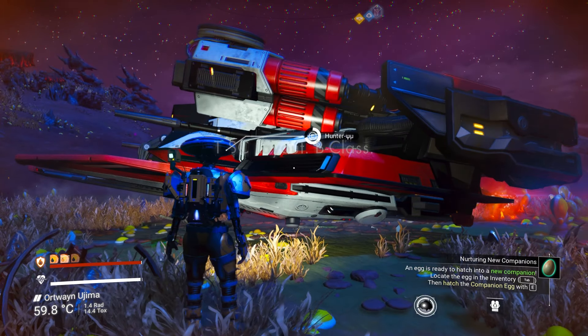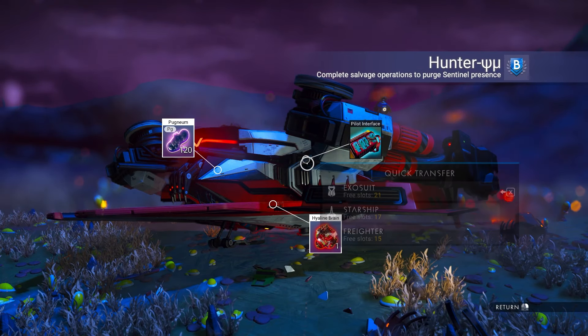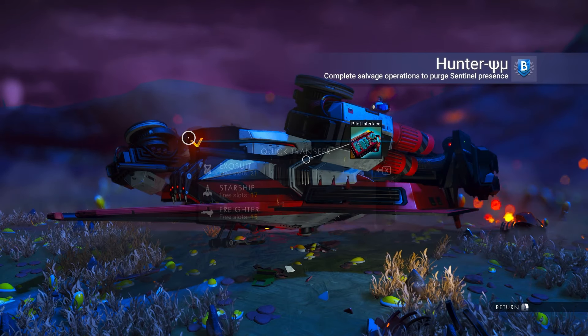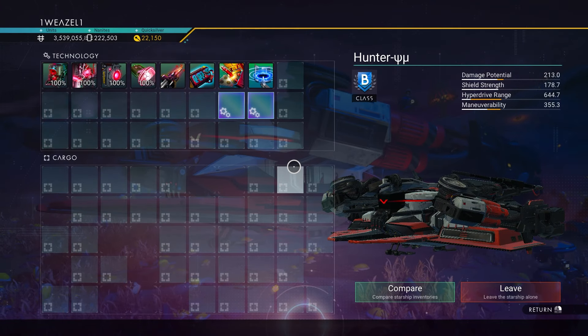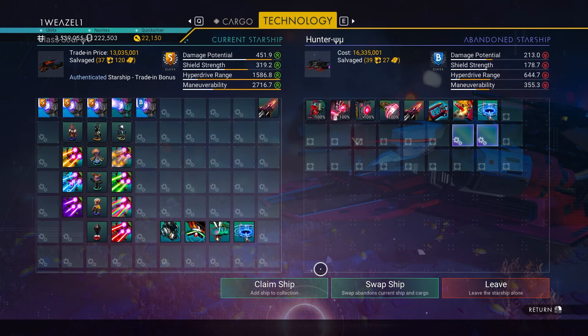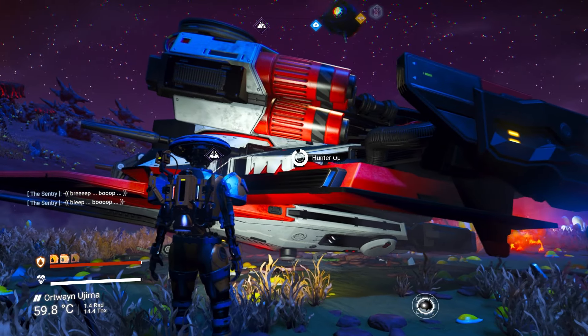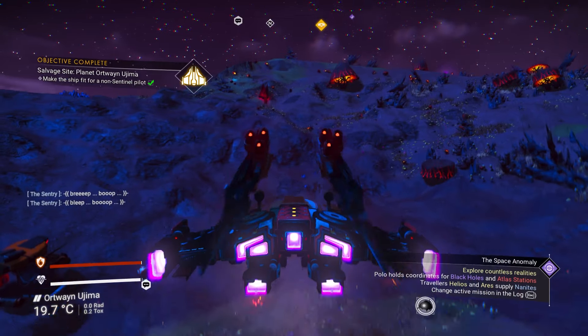It is going to be B-class, so we are just quickly going to gather all of the stuff. As you can see, B-class with the two supercharged slots. We are going to compare it, claim the ship, and quickly head towards the space station to upgrade it and show you what it looks like.